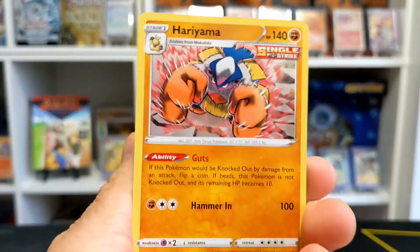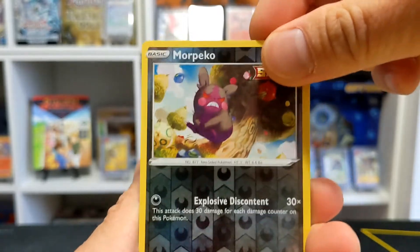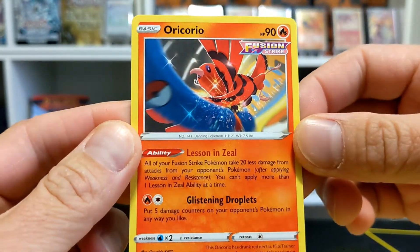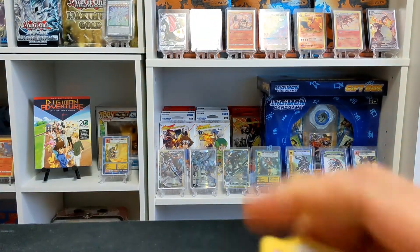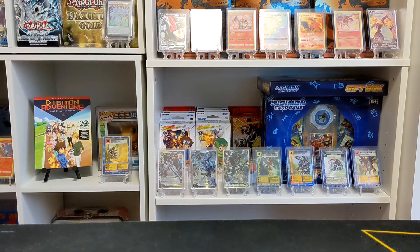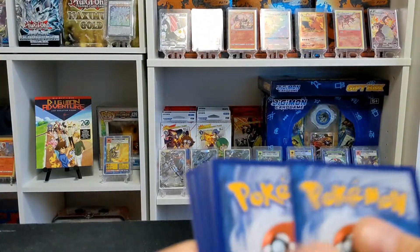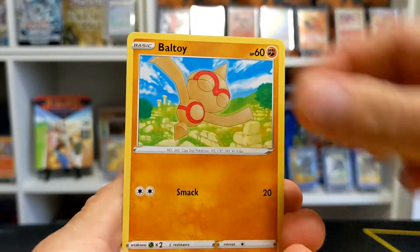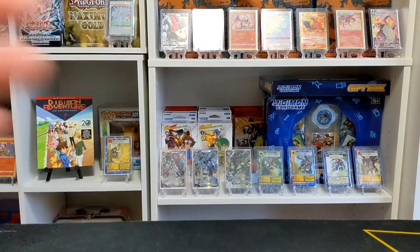Right now I'm currently playing Mew VMAX and Jolteon VMAX, or Morpeko V Single Strike — it's actually a pretty good card in Standard. And Oricorio Fusion Strike — this is a good card, ladies and gentlemen, good card in your Fusion Strike deck. Very solid. What it comes down to is what you guys like to play — let me know what you're playing, online or in person. Right now we're playing some Gym Leader Challenge at Flip Table and it's going pretty well.